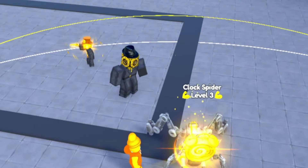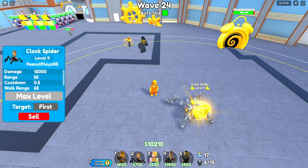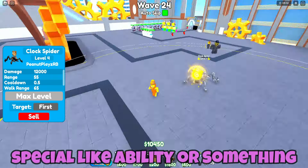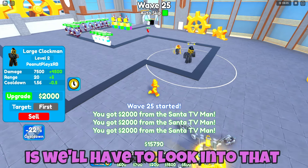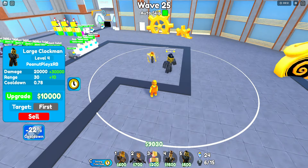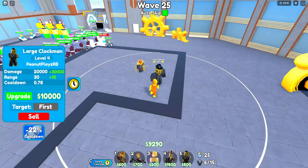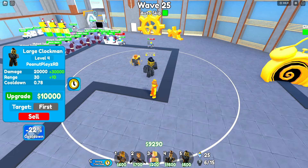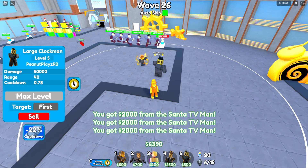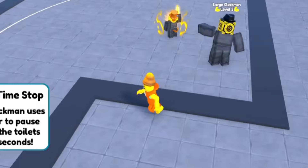Now we're going to upgrade our clock spider all the way to max: 12,000 damage every 0.5 seconds. The range is awesome as well. I don't know why he has a second circle — I don't know what his special ability is. We'll have to look into that. We're now upgrading the large clockman — he's max level doing 50,000 damage every 0.7 seconds. And he gets, of course, that strong time stop.